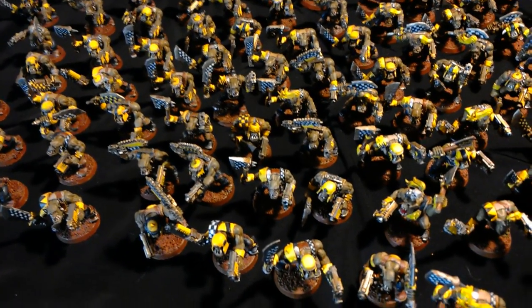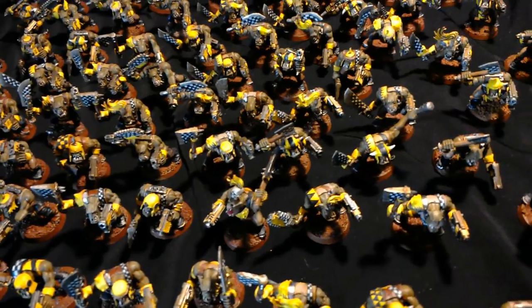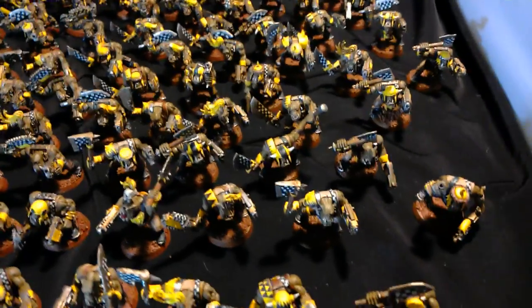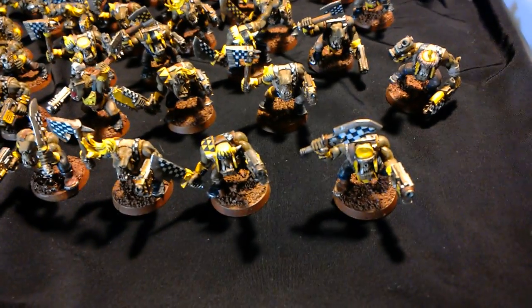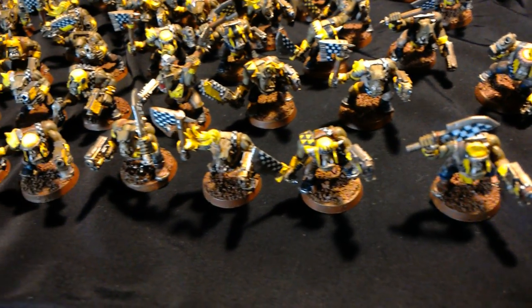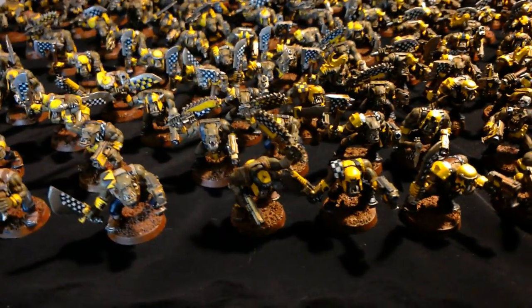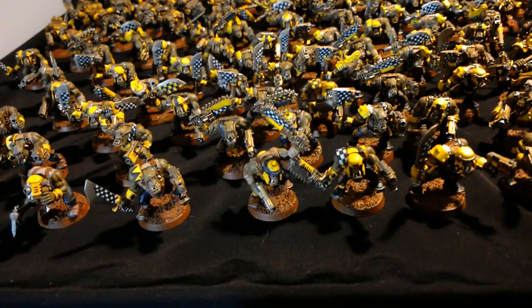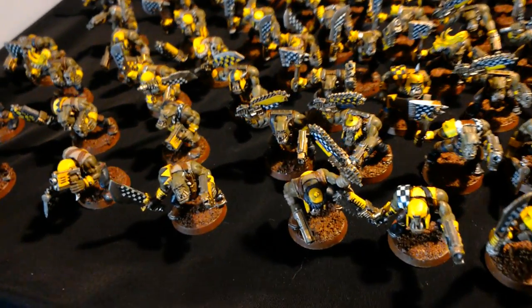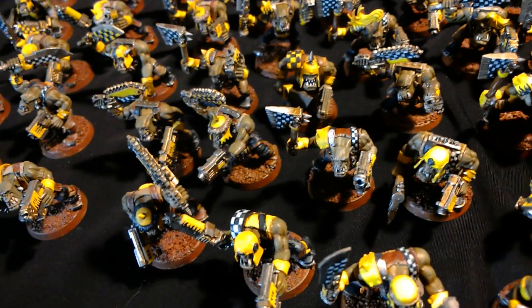All this mob of 87 orc boys — they're all armed with a choppa and a slugga. Their choppas, whether they're low-tech axes, sword-knife things, or chainsword-looking things, they've all got checker patterns on them. And their sluggas all have yellow plates with either dags or flame designs on them.